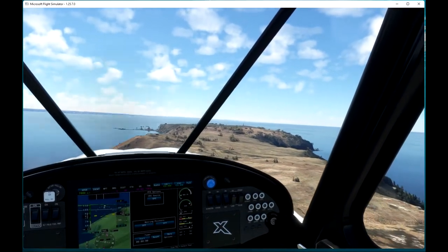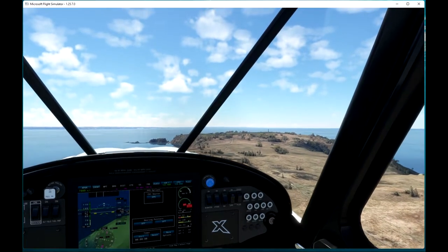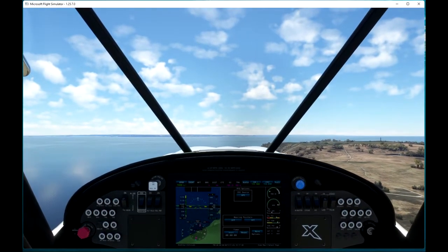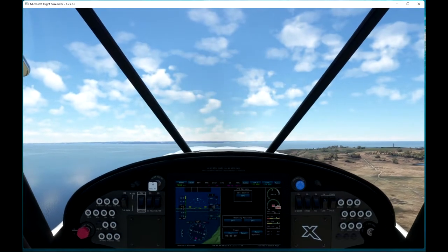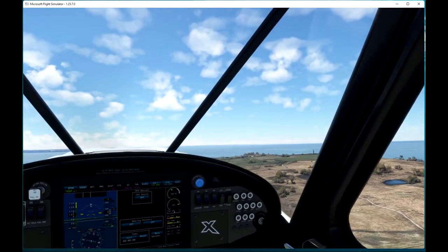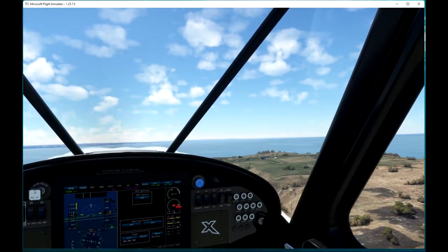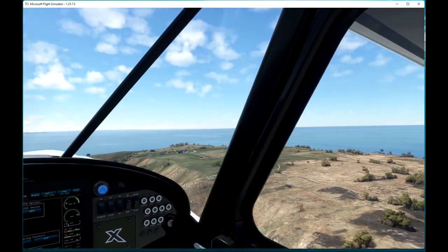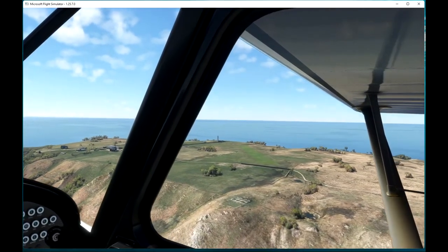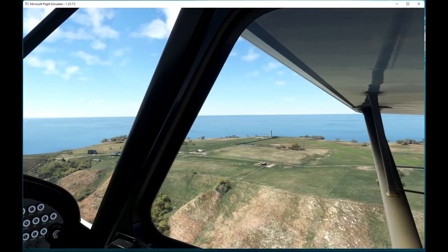An outcropping of rock straight in front of us. And the airfield is to our right. I need to get a bit more height so you can see it. The airfield in this case is an upgrade - it's not the default. It's created by SAC Designs, and you can get it from flightsim.to. There it is - there's the airfield on our right, and an outfit of aircraft lined up there, enjoying the weather. There's people out there sunning themselves, I expect.